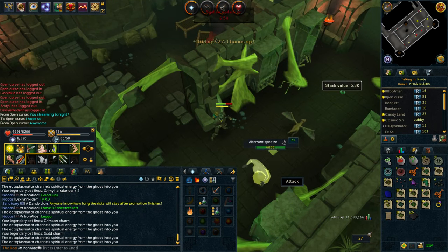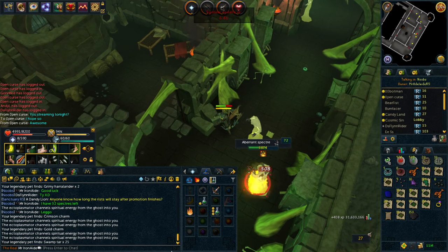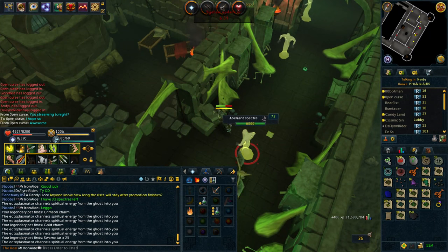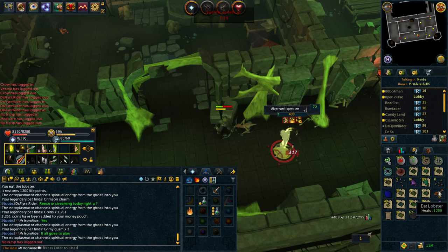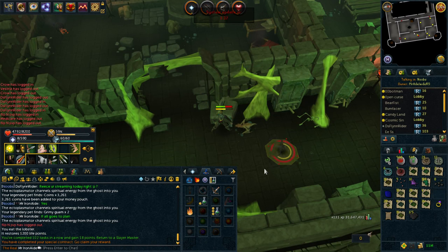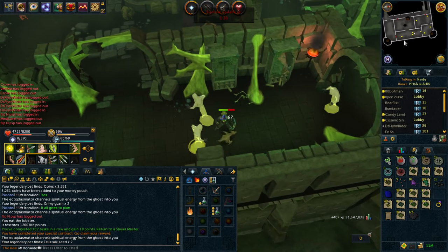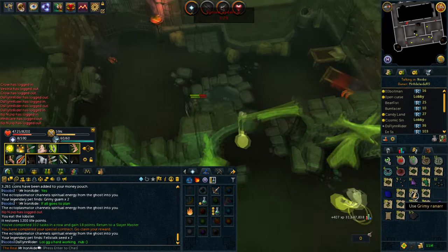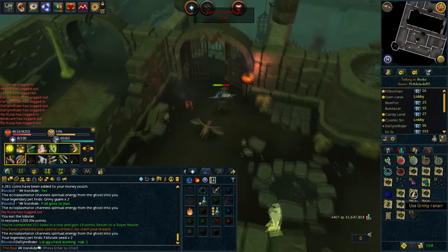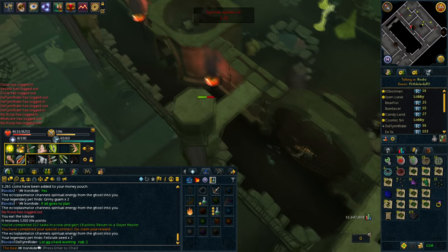7 minutes, 27 Spectres left. River of Blood mini event pre-release is coming out - let's see if we can get there before that happens. I wonder if I can get Construction and Prayer XP on an Iron Man. Final loot - 102 tasks in a row. Look at all these seeds and stuff, and just look at the herbs - 12 Irits. 21 Ranarrs from that task - that's insane! 21 Prayer Pots, that's incredible.